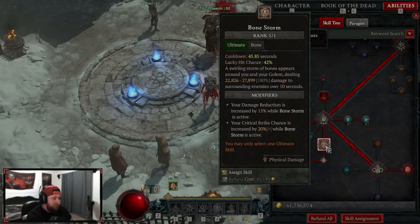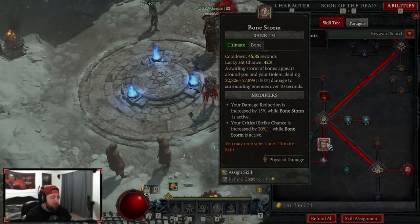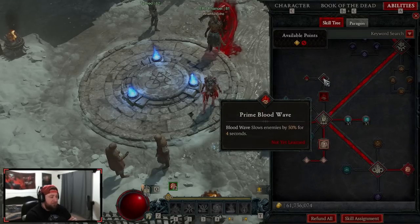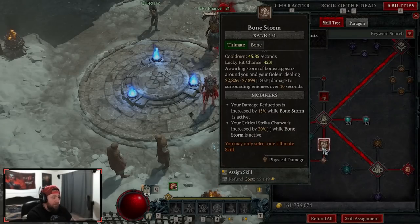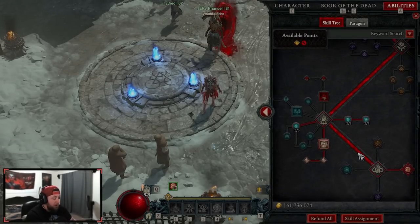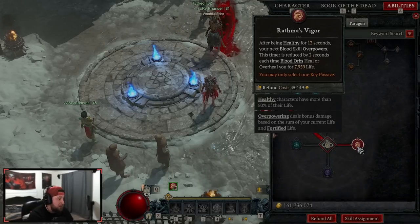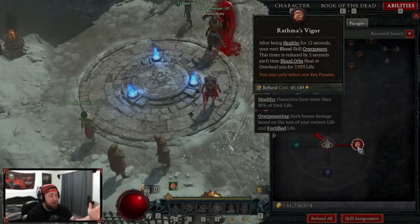Bone Storm gives us damage reduction while active, increased crit chance, and some nice added effects with our gear. Blood Wave isn't necessarily doing the same damage as Bone Storm — we don't care as much about the slow, and since we're already creating so many blood orbs, we want more defense. Our key passive is Wrapped With Vigor, which was insanely buffed in Season 2. After being healthy for 12 seconds we get an auto-overpower, and the timer is reduced by two seconds each time blood orbs heal or overheal us — so we'll have more overpowers all the time.